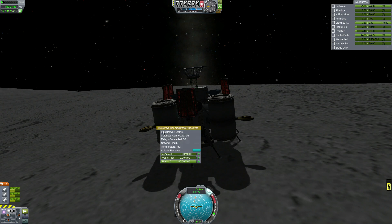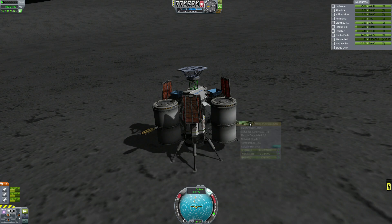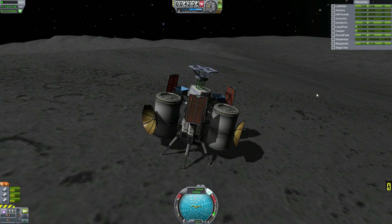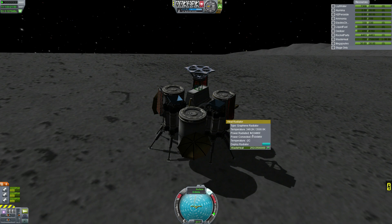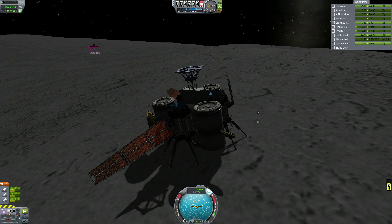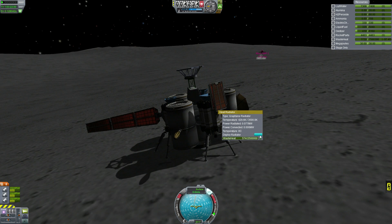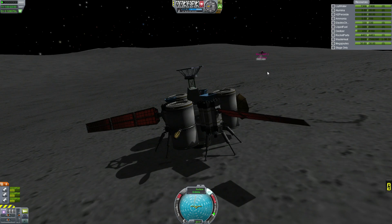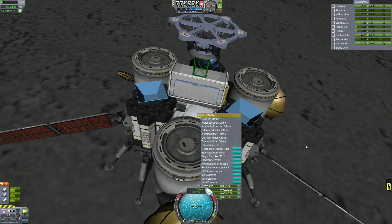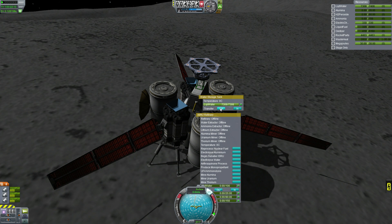I don't know if I can actually — oh, I can receive power! How? Well, we've got power, we've got megajoules, we have power. Deploy the waste heat thingies. Alright, we need water, so I need to take some water out of here first.